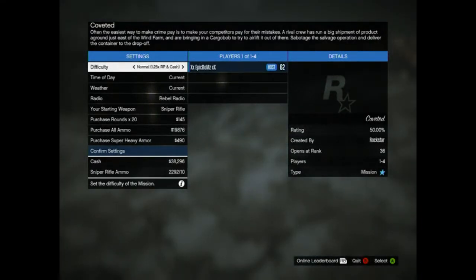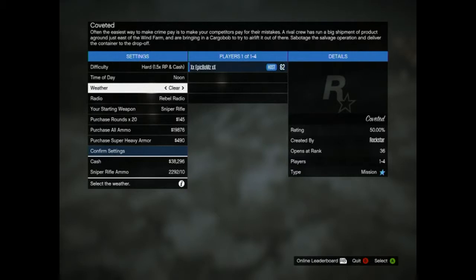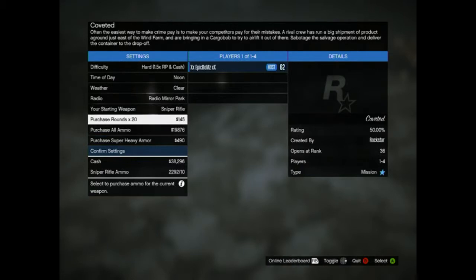Money-wise it depends on which difficulty you choose. On Easy you get around $12,000. On Normal you get $15,000 with a bit more XP. On Hard, which is what I normally do, you get $18,000 and times 1.5 RP. Good time of day to set is noon, weather clear, and the best weapon to start with is the sniper rifle.